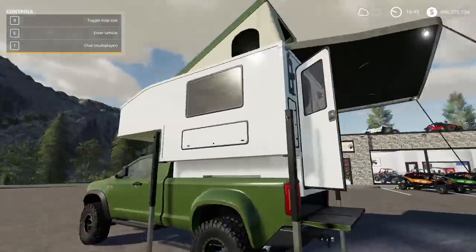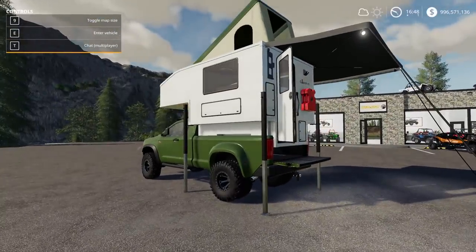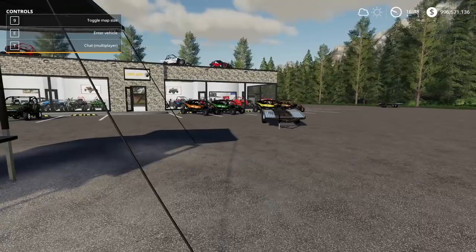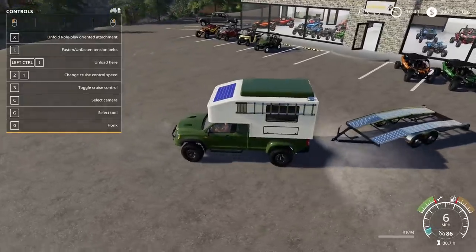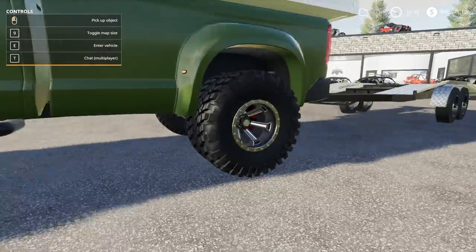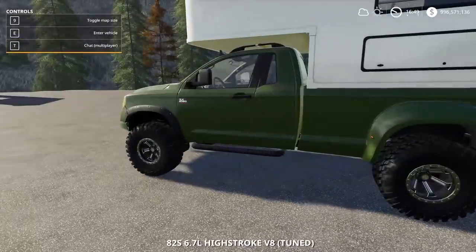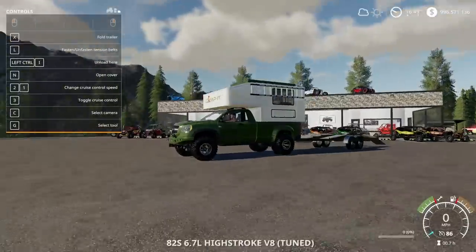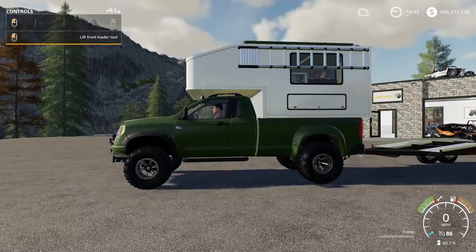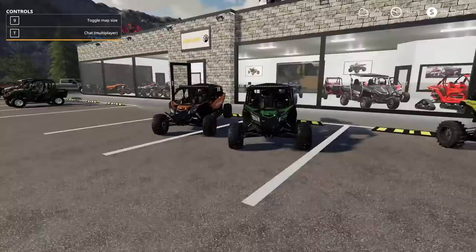You obviously need the truck and then you need the camper pack — that's what you guys need to get. Link's in the description. Let's get reattached, close everything up, close down the tent and get the four-seater on the trailer. So this is a dually too, so probably not the best for off-roading since duallys don't dig as good, but we have some crazy mud terrain tires with bead lockers. She can tow, and we got airbags back here so we can raise and level the load.